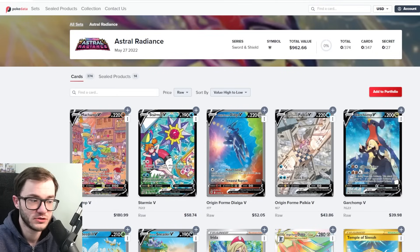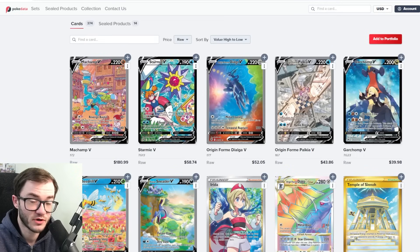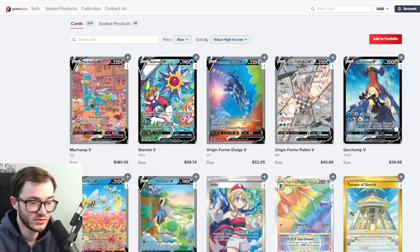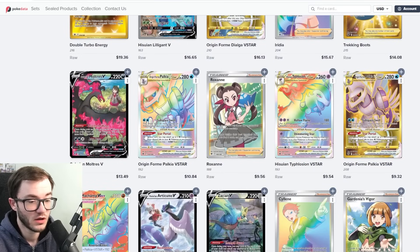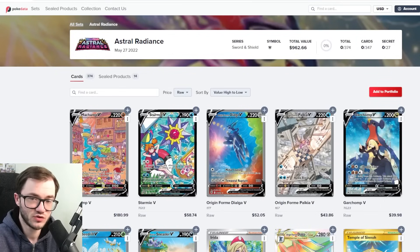At number 7 is Astral Radiance, not quite breaking the $1,000 barrier but doing very well — and it really surprised me. The Champ sits at $180, which is strong, then you have the Starmie, which is a fantastic trainer gallery card. This set has some amazing alt arts and a really strong trainer gallery — one of the stronger ones in the Sword and Shield era. You've also got great trainer cards like Irida, solid rainbows, gold cards, and rising trainer gallery card values helping the overall set value.